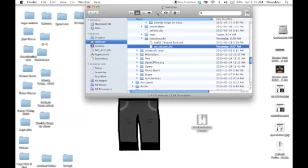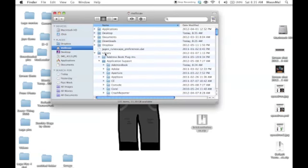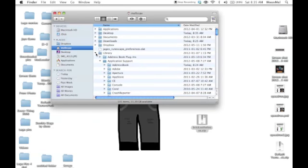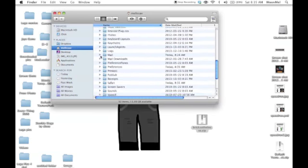Open Finder again — then press on your name on the side, press on Library, then go to Application Support.